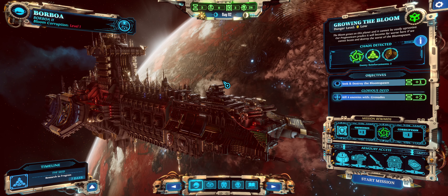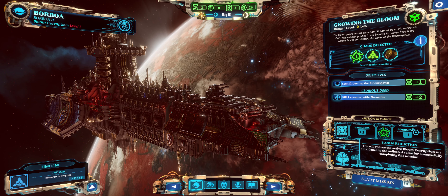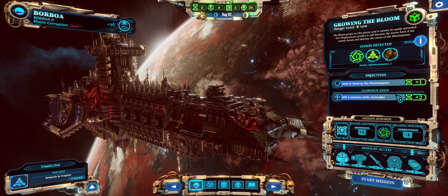This is the Ducter continuing the 40k Daemon Hunters game. We're at the next planet and this is a new mission type. It says here seek and destroy the bloom spawn, because this planet is already slightly corrupted. So we're not just killing enemies that would start the infestation — we have to actually start purging it. If we win, we reduce the corruption on the planet, and we need to kill four enemies with grenades as a glorious deed.